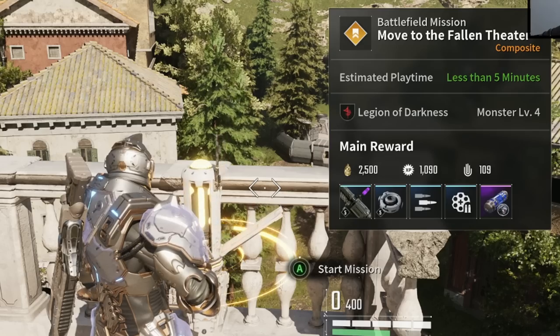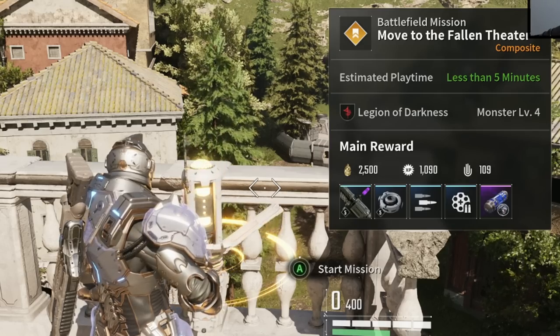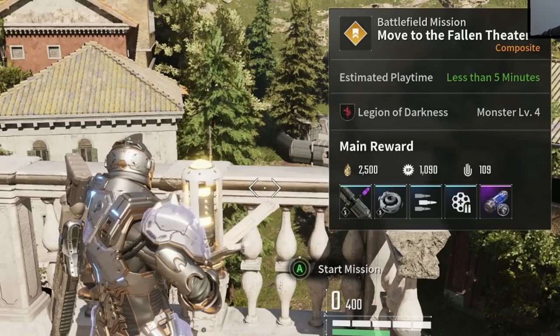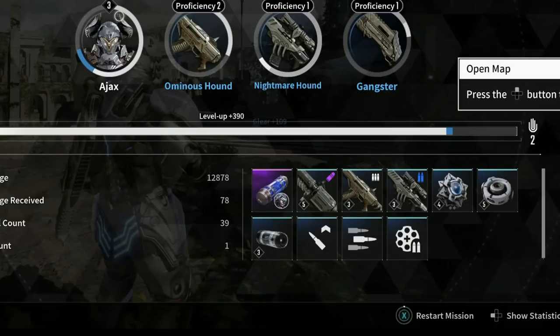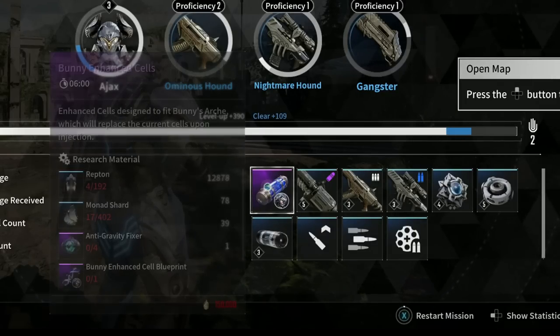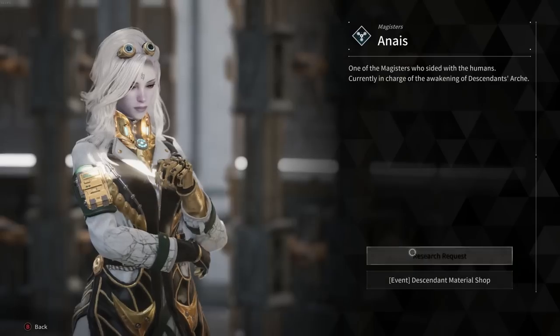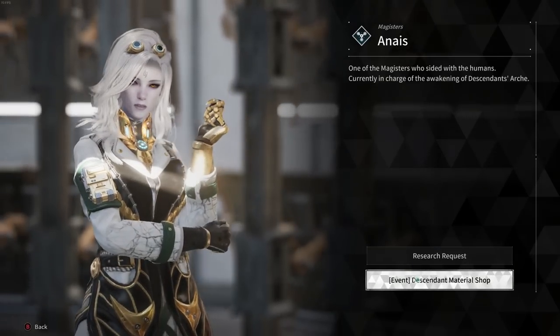Bunny was actually tied to the main campaign — the main story — and her materials to get her were tied to rewards from main missions. I truly believe once the game does fully launch, that's probably how you're going to have to grind every single descendant. But as of right now, there is another way to get them early on.